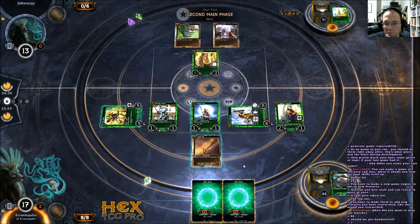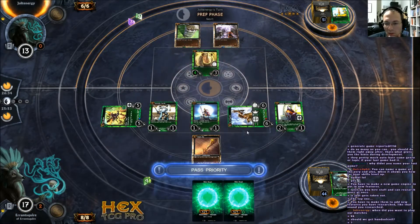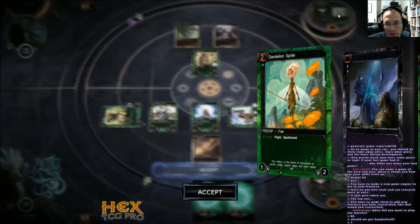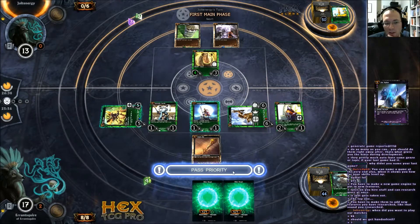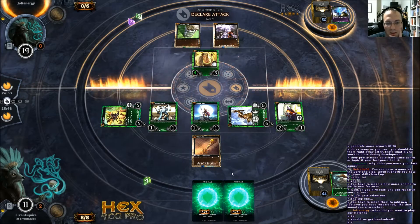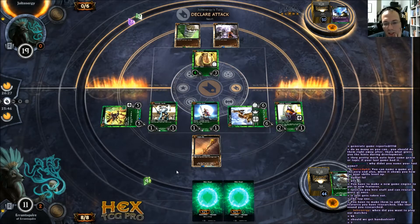If he swings with his rhino, I'll probably just take the four damage because that would be 15, which is lethal — so he really can't even swing in with his rhino. He's on the back foot now. Not sure why he swung in with his Dandelion Sprite — maybe he just forgot that I could give my Battle Beetle flying at any point. Another Life Siphon. So he's going to try to Life Siphon the win, I guess. I might actually start playing these Wild Shards out. If he has a bunch of Life Siphon in hand, that kind of changes my gameplay. I might Chaos Key his guy now.